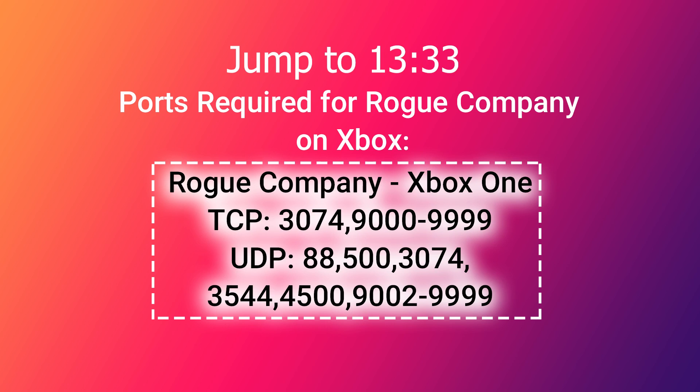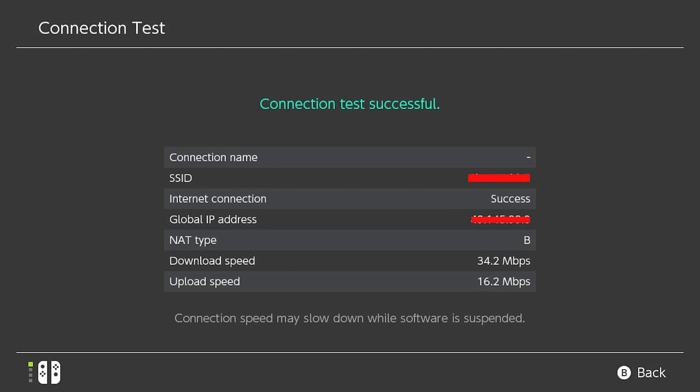For Nintendo Switch, first test your connection and check your NAT type — aim for NAT type A or B. If your NAT type is C, that is equivalent to NAT type 3 and will cause many problems playing online. Call your ISP to have your NAT type problem fixed. If issues persist after that and the servers are fine, continue with this tutorial.